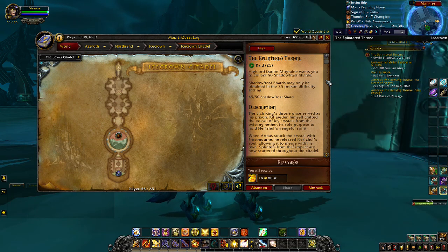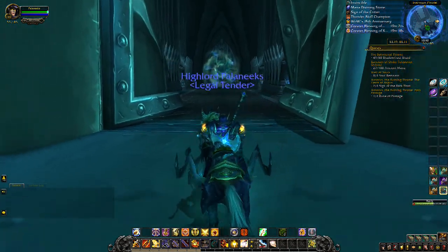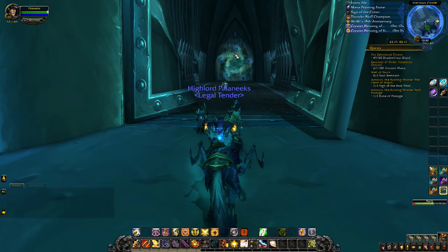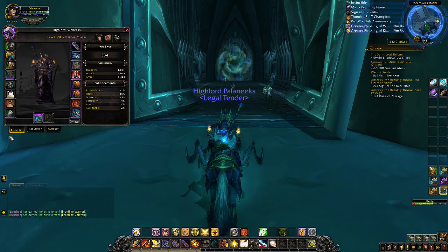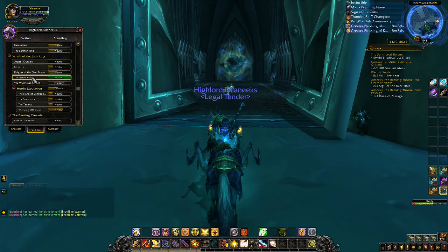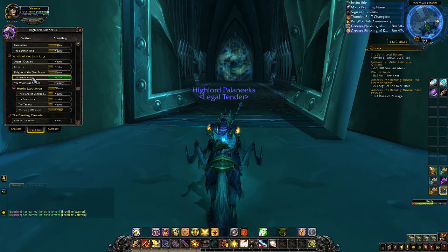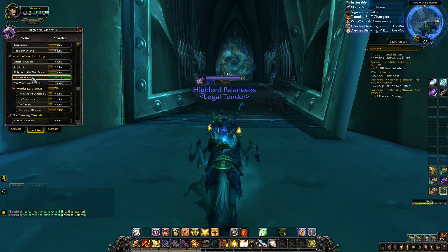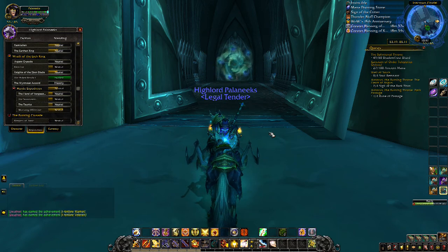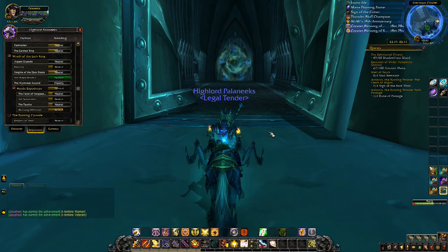Shadowmourne is supposed to be the quote-unquote sister weapon of Frostmourne — yes, that Frostmourne — and is supposed to look somewhat similar. You have to go through this raid on one of those classes, and as you're destroying mobs you get rep for the Ashen Verdict faction. Then you follow the questline steps: a few involve getting what you need to make this weapon, then taking it through the raid to infuse it with the three different death knight specs — unholy, blood, and frost.